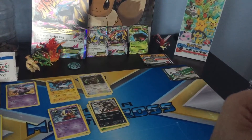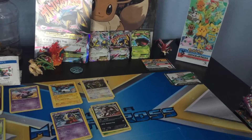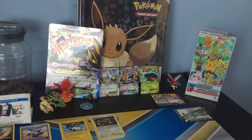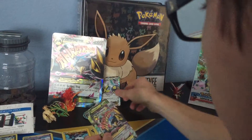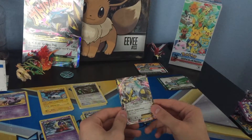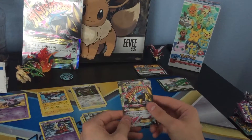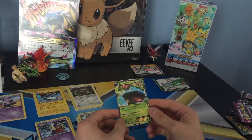So yeah, that was Part 2 of my opening of the Pokemon TCG Mega Metagross EX Premium Collection. We didn't get any good pulls, but at least in the previous part we did get the 2 Black Star Promo Cards, which are Shiny Mega Metagross EX and a Venusaur EX.